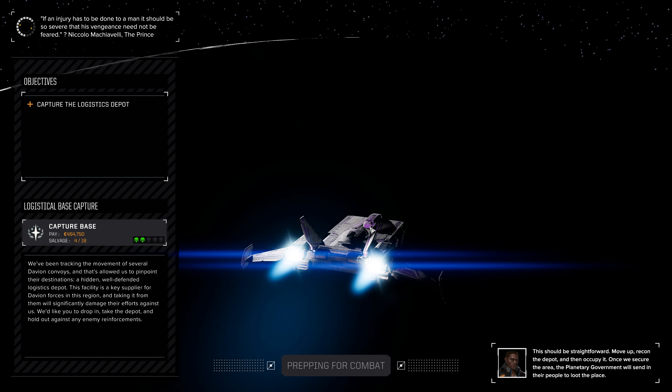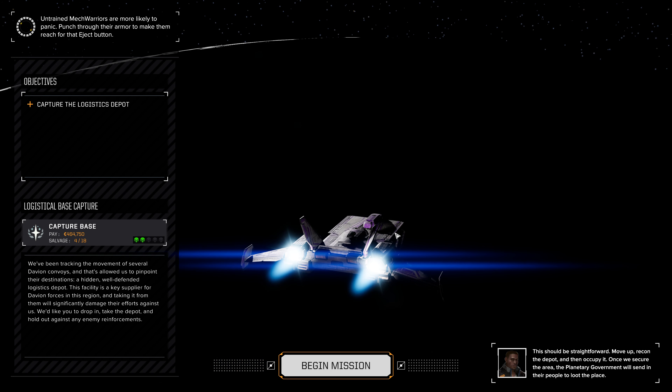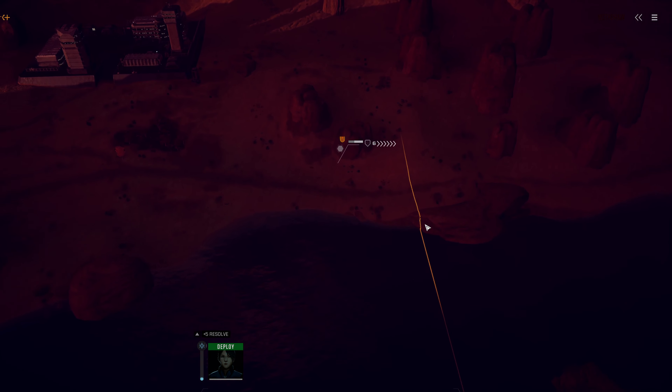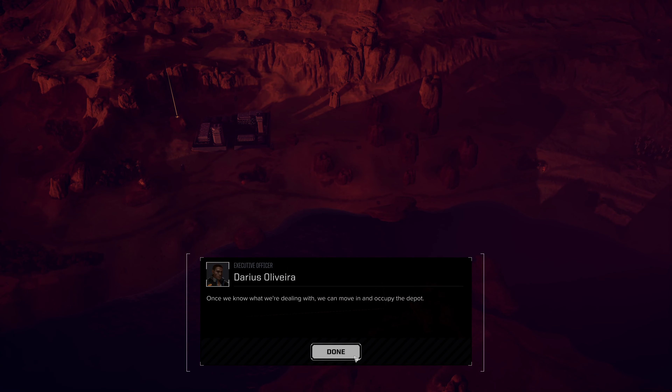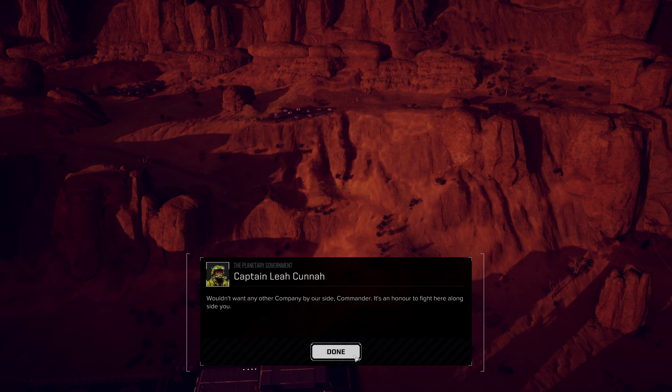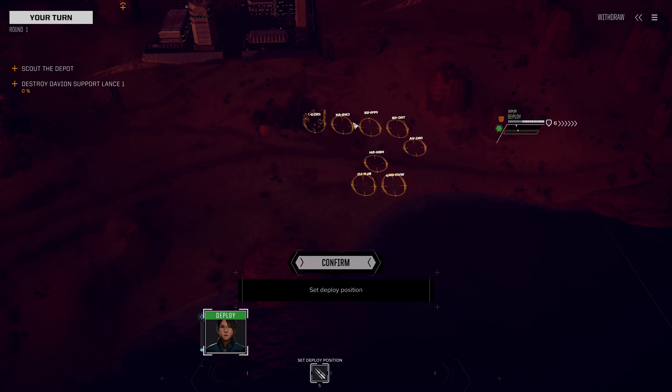We want to get in and out with relatively little damage and salvage some heatsink kits. We need to capture the logistics depot. We've been tracking the movement of several Davian convoys, pinpointing a hidden, well-defended logistics depot — a key supplier for Davian forces in this region. Drop in, take the depot, and hold out against any enemy reinforcements. Move up, recon the depot, and occupy it. Let's do exactly that — this looks very straightforward, almost deserted.